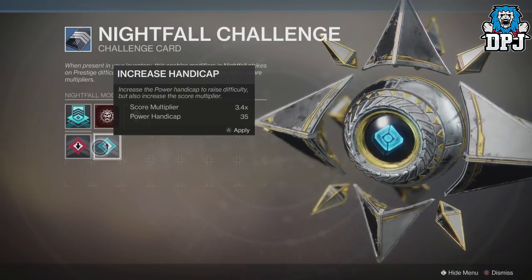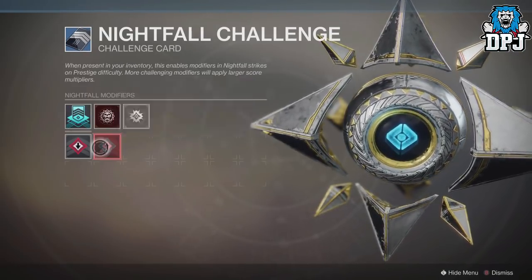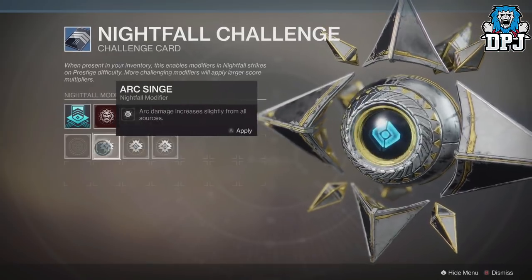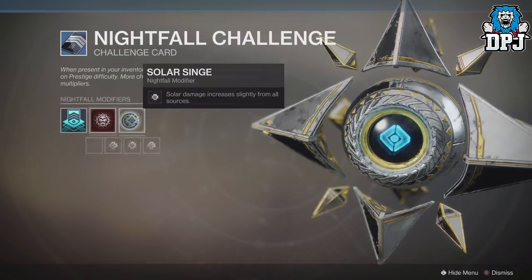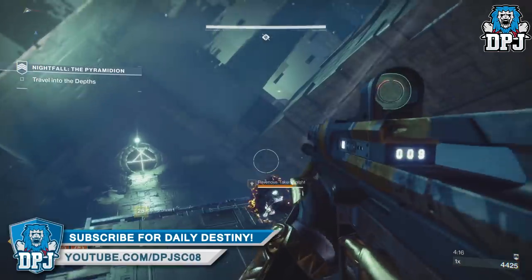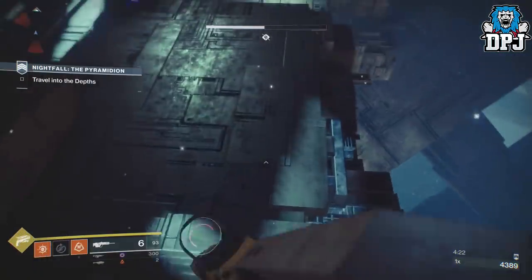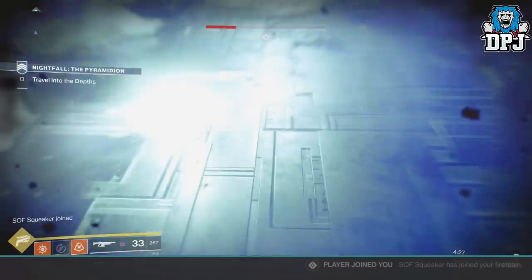Making it too hard would be completely pointless. You can set a power cap level of 45, meaning you will be 45 levels below the Nightfall level of 330, going in at a 290 and putting yourself at a major disadvantage — you will literally get one-shot by every single enemy. Running through it that way will be a seriously fun challenge but pointless when trying to farm this exclusive weapon. Set it up to a stage where you can constantly farm it without being sent back to orbit. I still haven't had any luck yet, but I will continue to farm until I get it.